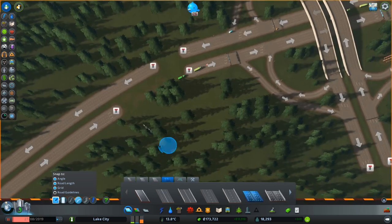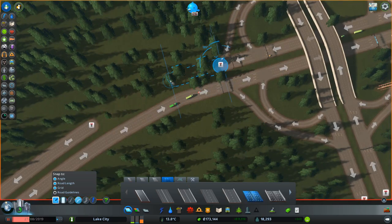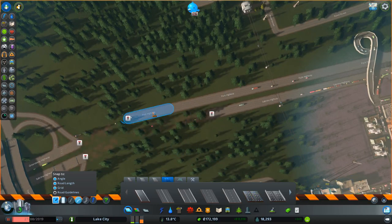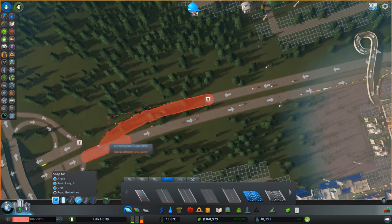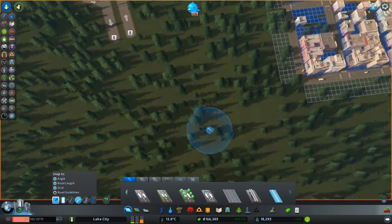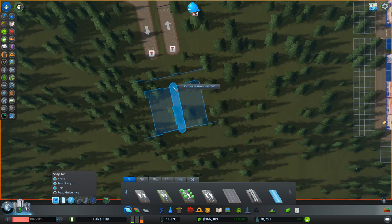I'm inclined to come back this way and connect in like that. I'll probably tidy these up off camera. This is a bit icky-sticky so I'll take this off the park highway and come in like that. We are going to have a roundabout. I think we'll come back a bit further and go for a 160-unit distance.